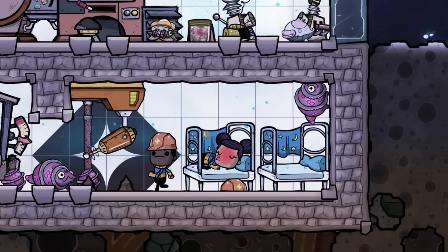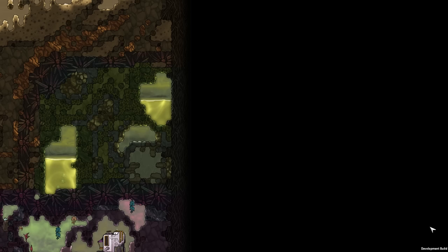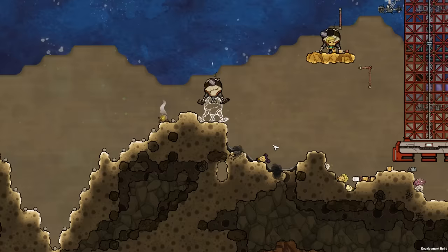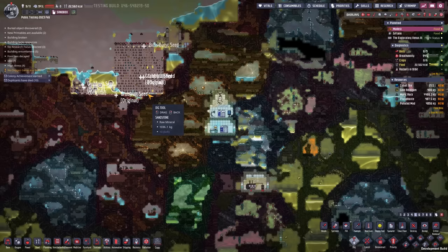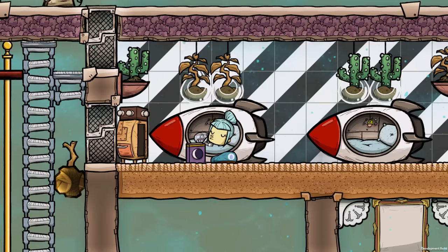They fixed the bug where graphics weren't shown correctly when dupes are sleeping, and fixed drywall edges not lining up perfectly — now they should line up pixel perfect. They fixed the issue where some duplicate actions were visible from other planetoids, like cleaning up or critters walking around. Rockets will now be shown in the unbuildable zone instead of being cut off. They fixed the duplicate exiting a trailblazer lander wearing a suit not displaying correctly, made optimizations to reduce memory usage when loading animations, and fixed the bounding box of the dream journal being larger than the artwork.